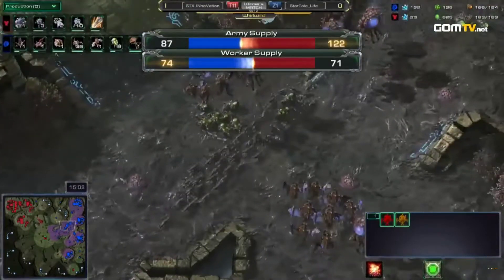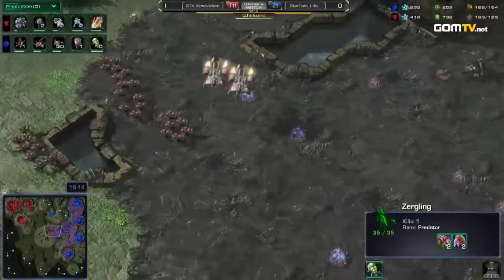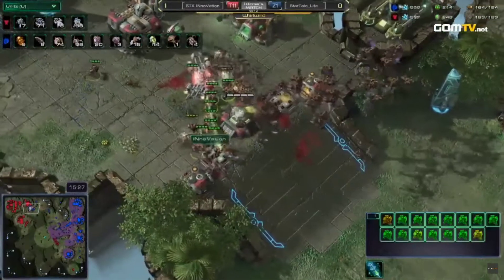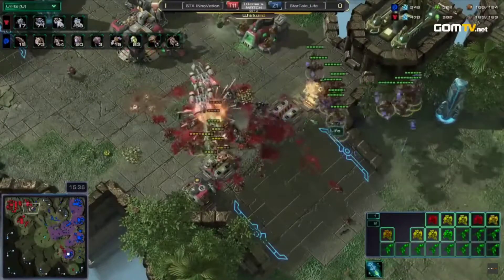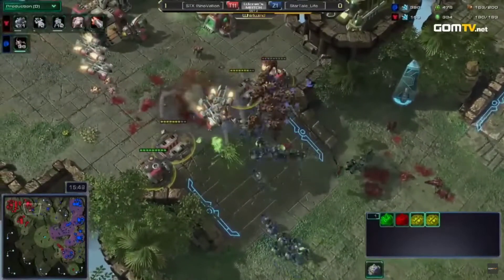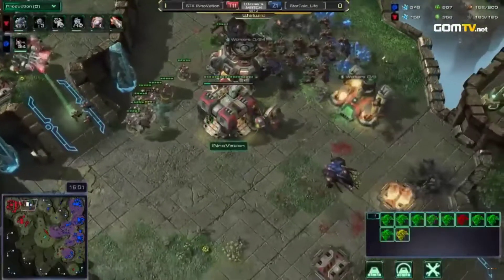We've seen that in a lot of big GSL finals — I remember the game I casted between Jaedong and SOS; SOS took one of the mains for his third! A counterattack is going to be attempted here, and Life runs in with Lings, but Innovation has a huge swell of Marine Marauder come out and defends easily. He consistently trades — any time your opponent pushes a certain side of the map, if you're a good intelligent player with your army in the right spot, you'll be able to trade something and attack back, and Innovation does.